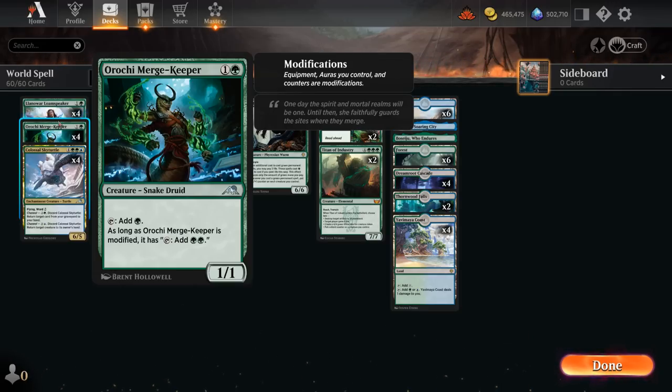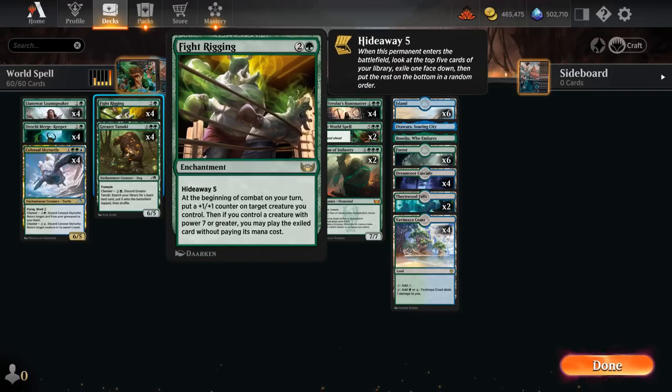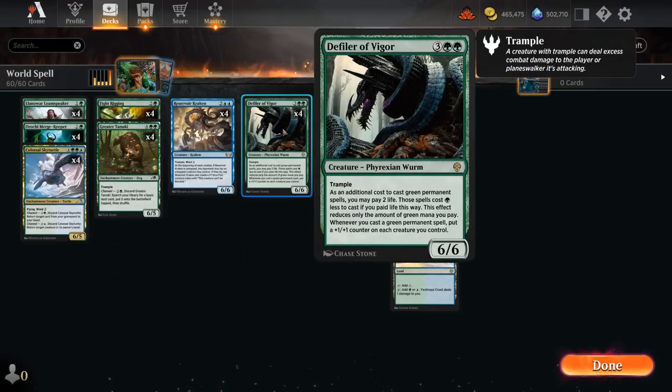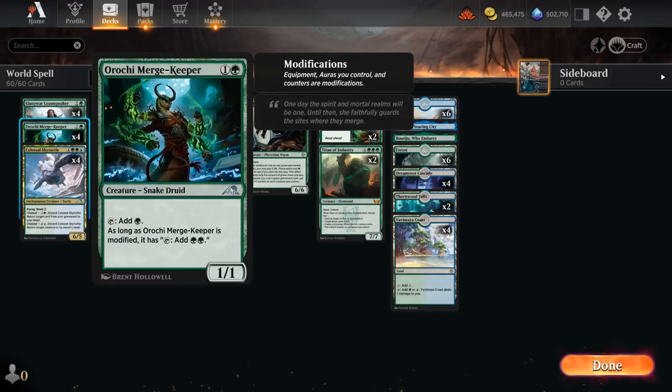The ideal line is: play a turn 2 Keeper, turn 3 Fight Rigging, put a counter on it so it can tap for 2 mana to potentially play another 2-drop. There's also great synergy with the Defiler, as it will easily pick up a counter to make double green.